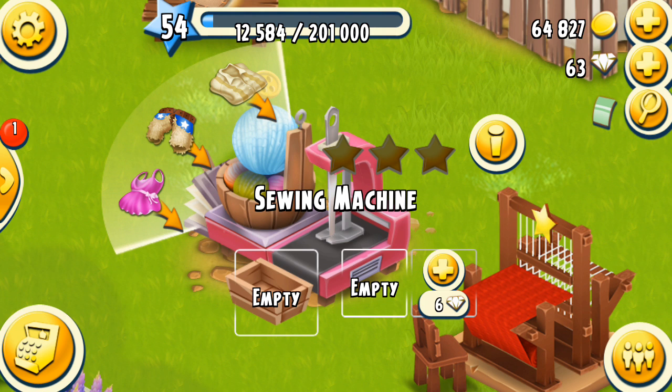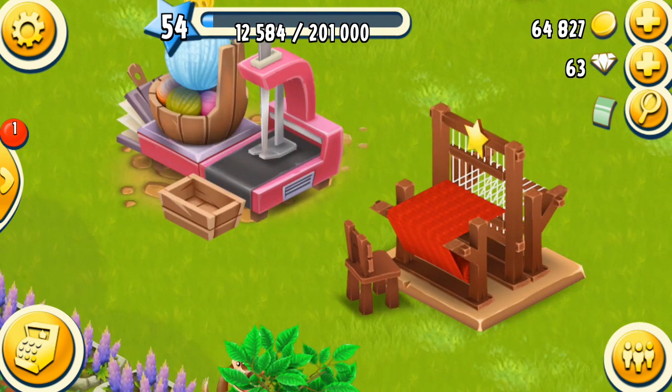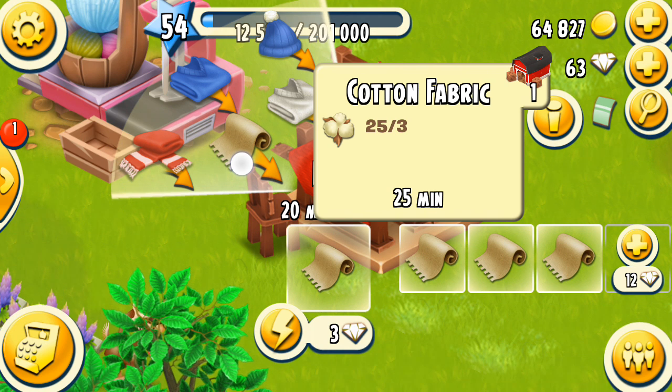What you need to do to get the wool is you need to go over here and put cotton into your loom. It takes 25 minutes.